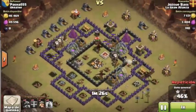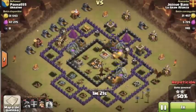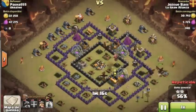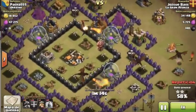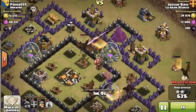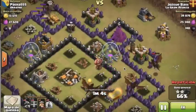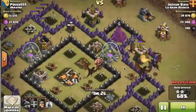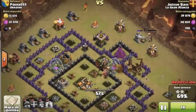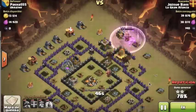The main idea here is that the dragons are pretty stupid most of the time and sometimes you might think they are purposely avoiding to attack the air defense. The balloons are a more intelligent troop — they go directly to the air defense and take care of the last remaining one. Here we are using the king to finish off the remaining structures in the village.